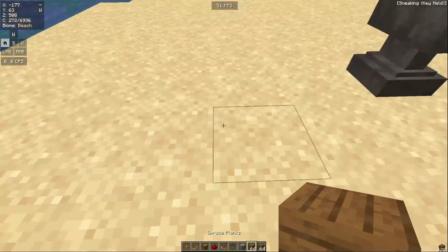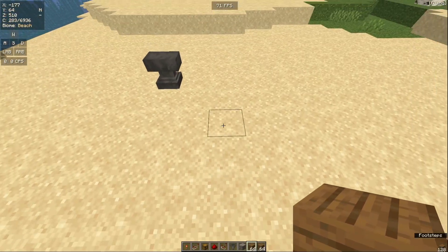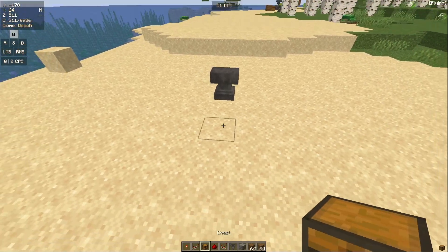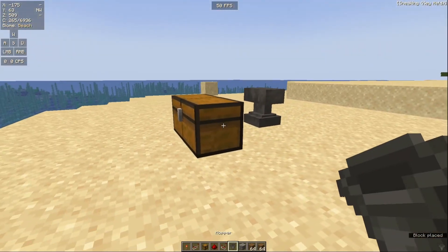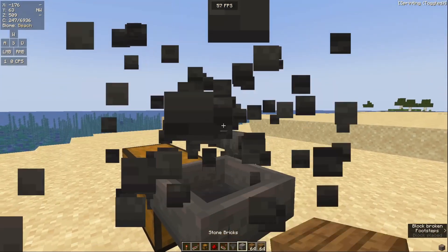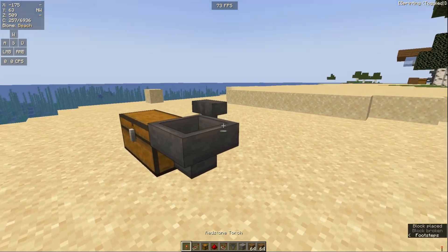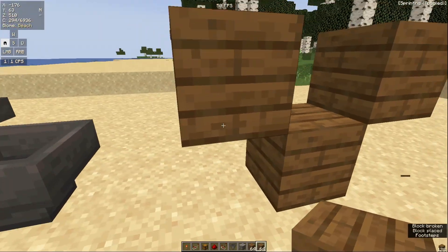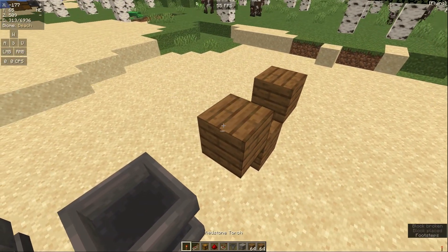In today's video I'll be showing you how to build an automatic sorting machine. First you want to place some chests like this, with some hoppers going into them. Get some hoppers going into it and place some blocks just like this.